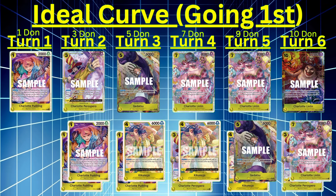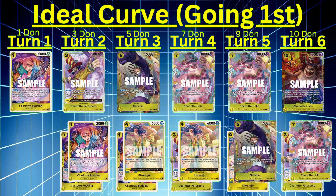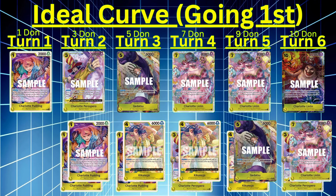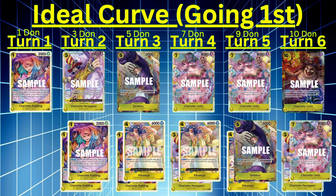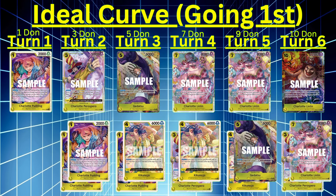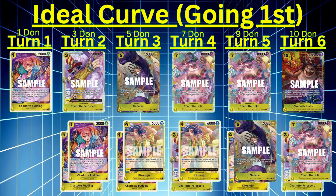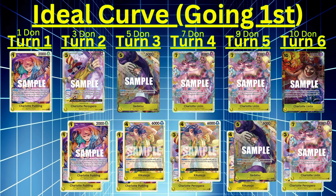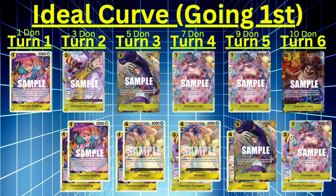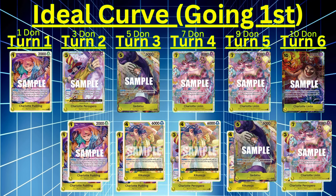Turn 4 at 7 Dawn, Charlotte Linlin gives your opponent that choice — lose a life or you gain a life. Also Kikunojo and Sparrow are options. At 9 Dawn, you could do Linlin again or run Puddings, attach Dawn to Katakuri to swing for higher power — Kikunojo, Gidatsu, a lot of different possibilities. Typically at turn 5, Gidatsu won't have a lot of positive effect on your board except as a 6k swing. Turn 6 on the odd curve — definitely do Big Mom if you found her with your Puddings, or a 7-cost Big Mom plus Sparrow.